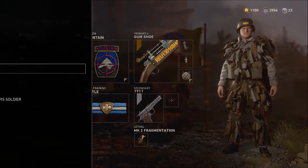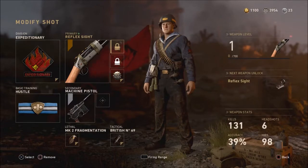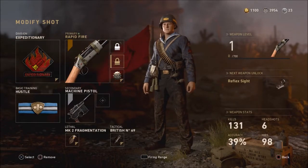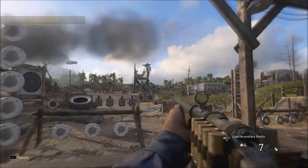Once you paste it, you're going to see that you will actually have the attachments that you put on. I still have the reflex sight and the rapid fire, and just to show proof I'm going to go in the firing range. Boom! I still have it.